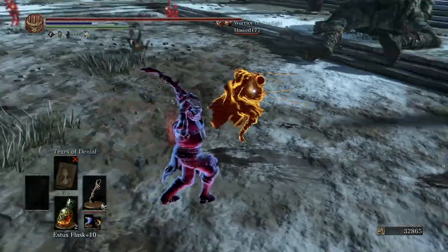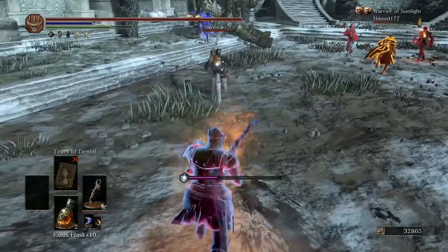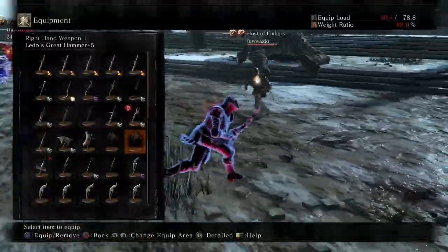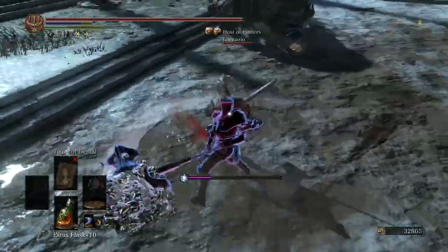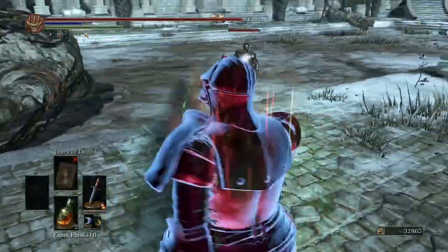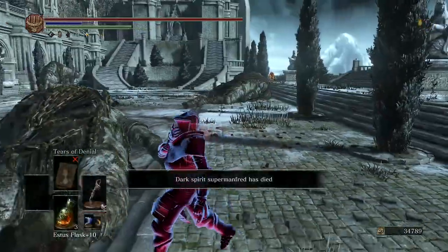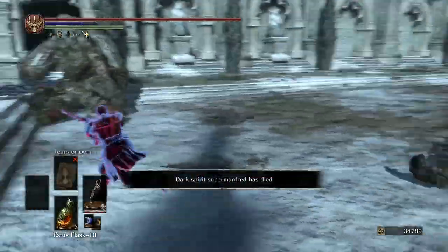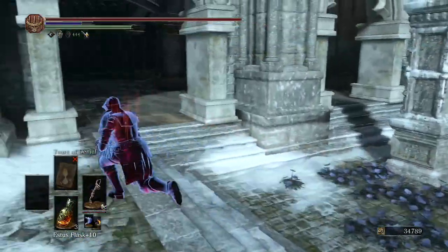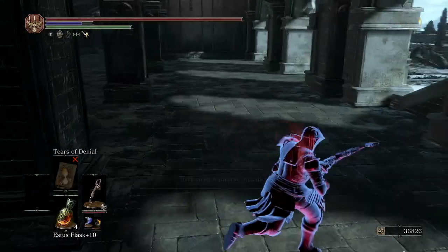The yellow here is properly compensating for his lack of skill with his ridiculous damage. Right now I'm trying to find a way to take care of that yellow because I don't think we're going to have enough time to kill the host. I'm trying to figure out a way to get rid of one of them, because my teammates keep coming in and they keep dying.